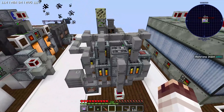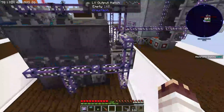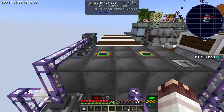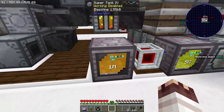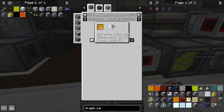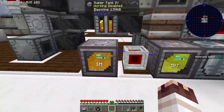Thank you, GregTech pipes. Very cool. This toluene is connected to the AE2 network and is used in the same large chemical reactor to make the final gasoline. The total gasoline we make is 68.75 millibuckets per tick. Since each millibucket of gasoline is 1,600 EU, this is exactly 110,000 EU per tick, which is 214 HV amps, which is 53 EV amps, which is 13 IV amps. Pretty damn good. That's why we call this kind of power: fuck-you power. It's just too good to be true.